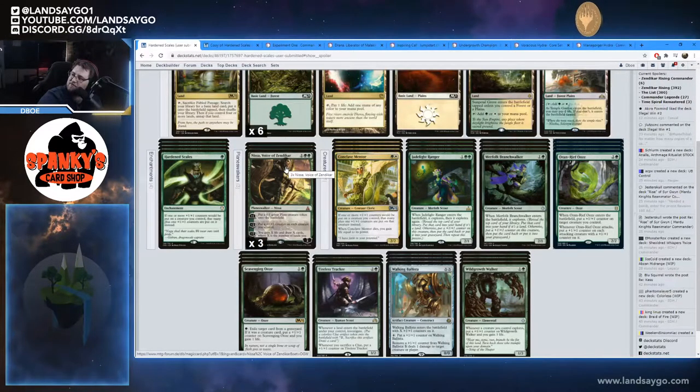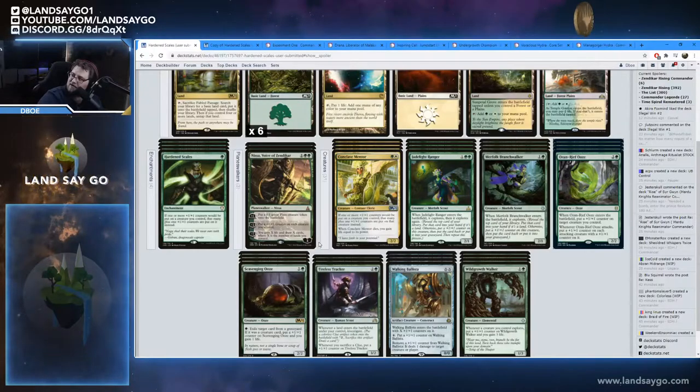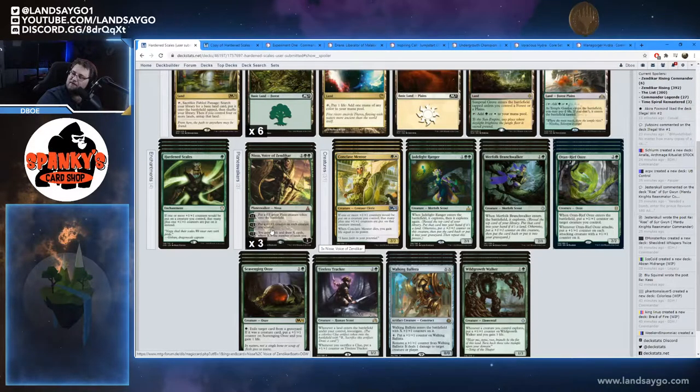He's also running Nissa, Voice of Zendikar — a three-mana Nissa that comes in at three loyalty. We can tick up to put a 0/1 green Plant token into play, minus two to put a +1/+1 counter on each creature we control, or minus seven to gain X life and draw X cards where X is the number of lands we control. We probably won't get to that minus seven, but we'll use her to create creatures and then minus two to put a bunch of counters on things.